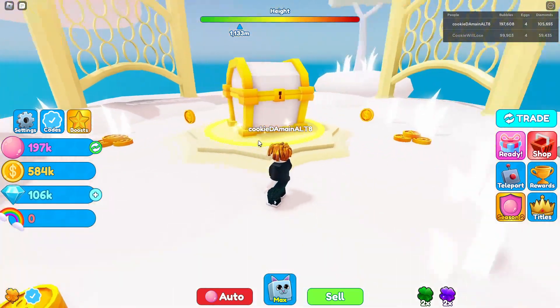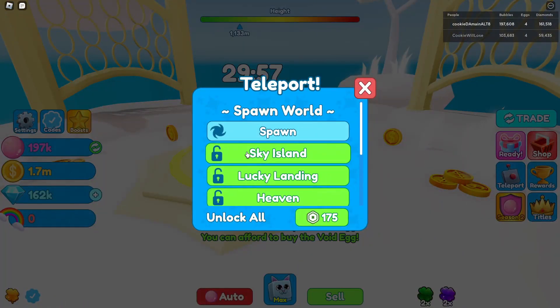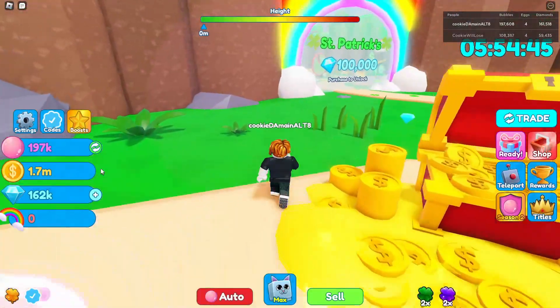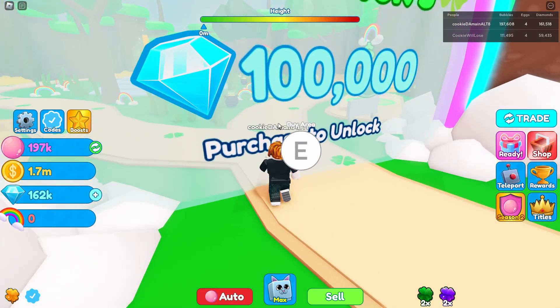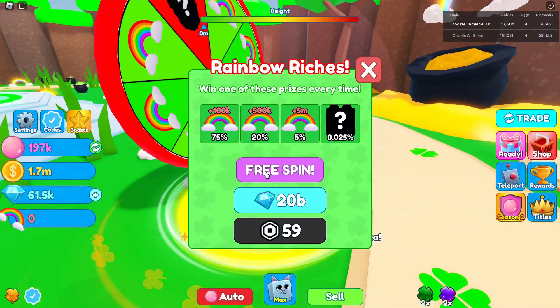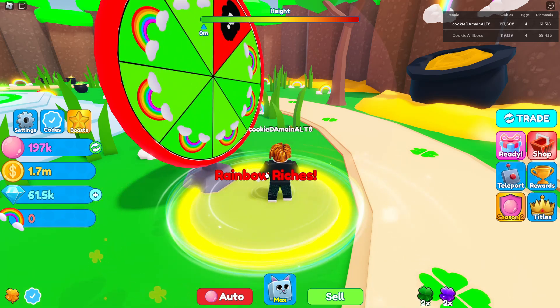We're gonna go ahead and claim our chest — we got 55,000 gems. We don't actually have enough gems to unlock things yet, but with the remaining 100,000 gems I have, we're gonna go ahead and unlock the Saint Patrick's world because it's the easiest way to get some good pets. We're gonna spin the wheel and hopefully get at least 500,000 or a few eggs.